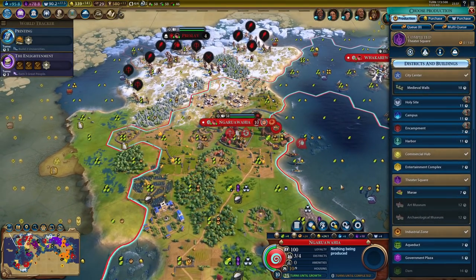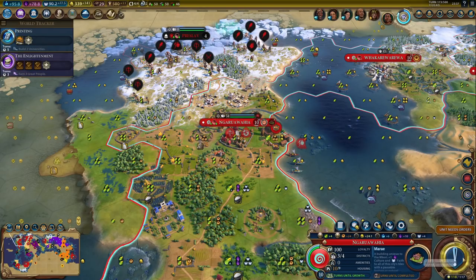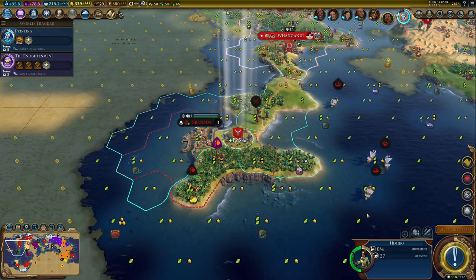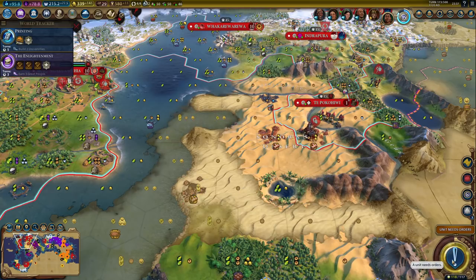This could also be a campus. Now let's get the unique building here - that will give me more culture. I've got one last charge on the hero, so let's get one more envoy in Granada. And that's that.